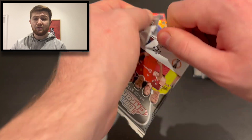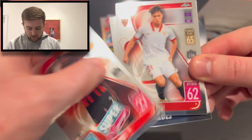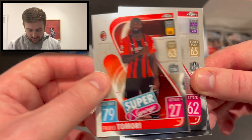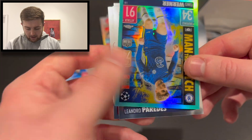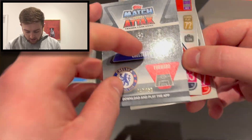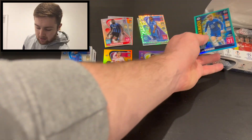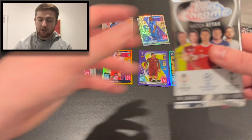We've got 11 packs to go. We start this one with Leandro Paredes of PSG, Fikayo Tomori super signing for AC Milan, Olivier Torres for Sevilla, and — that's an aqua — Man of the Match Timo Werner numbered 115 of 150. A quite nice little space for Werner. Awesome stuff, 10 to go.